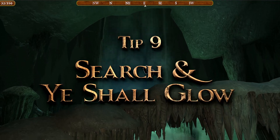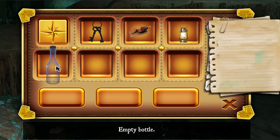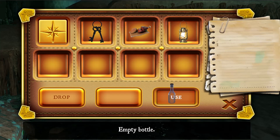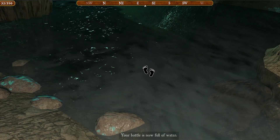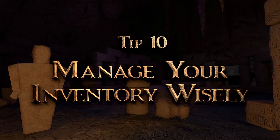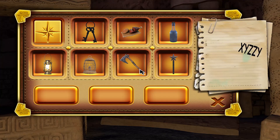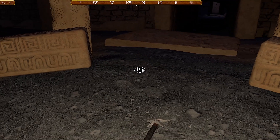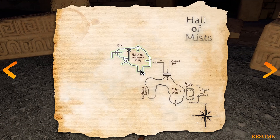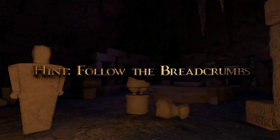Tip 9: Search widely with your cursors, whether the eye, hand, or inventory object. Tip 10: Your inventory will only hold seven items at a time, so you'll need to manage your inventory carefully and anticipate your needs. Your map will help you keep track of any items you drop along the way. You can also drop things in other areas strategically.